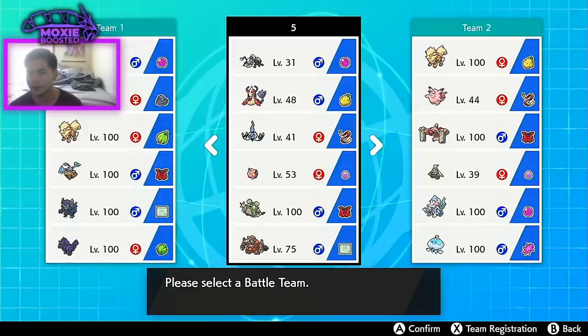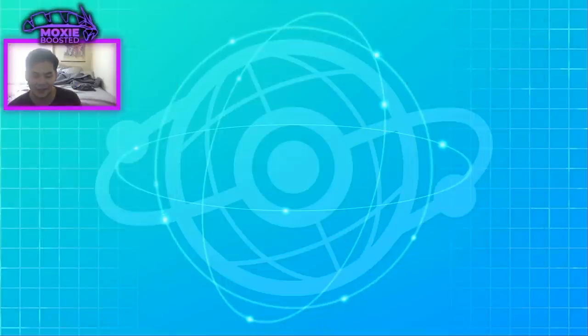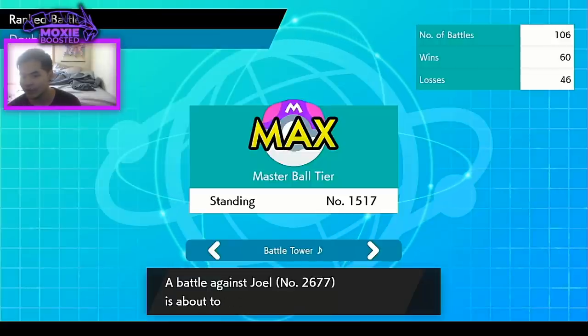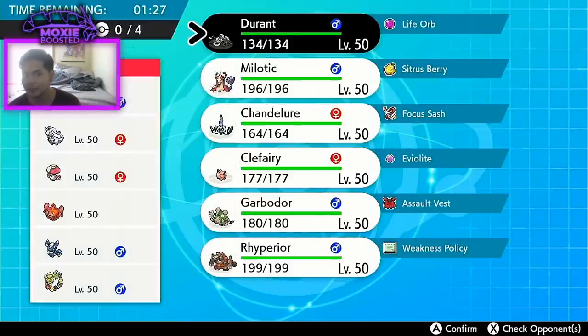We're going to be using a very interesting team from my good friend John Briggs — a G-max Garbodor team. It's pretty scary: an Assault Vest Garbodor with Stench. There's actually a clip from last night's stream where I was using this and we did get the Stench flinch, which was absolutely hilarious. Also, tonight is the first night of Players Cup 2 qualifiers. I'll be going live at 10 PM CST — link in the description.